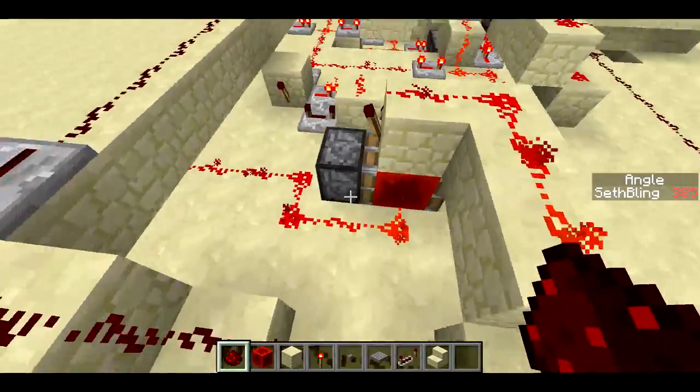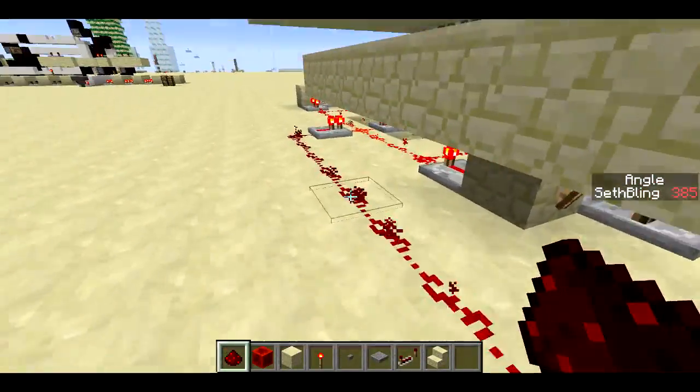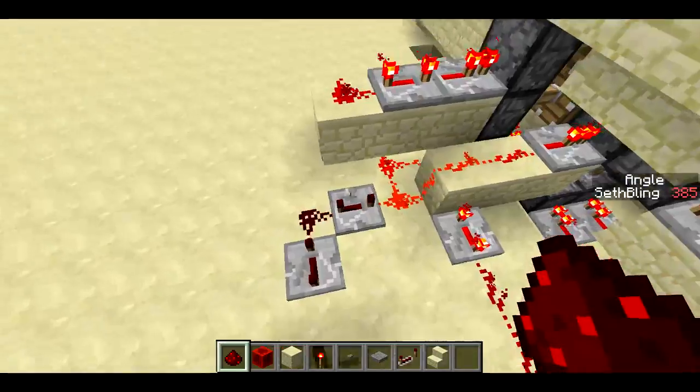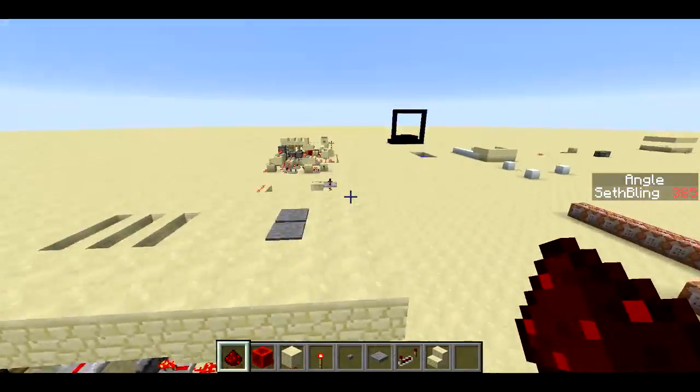And so this T flip-flop comes over here. This is the line that comes off the T flip-flop, and it triggers basically a bunch of repeaters, a bunch of pistons, and some monostable circuits like this.